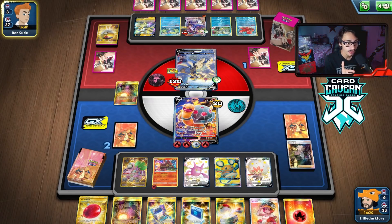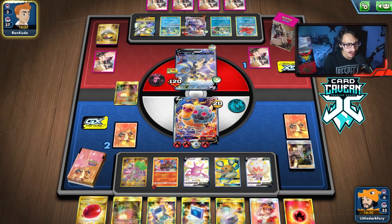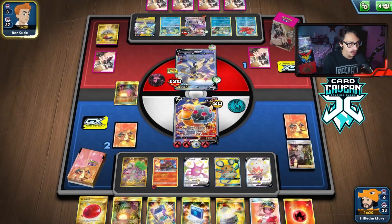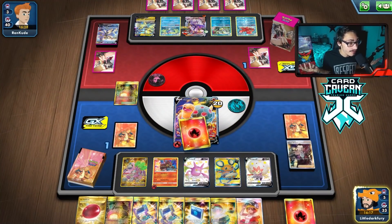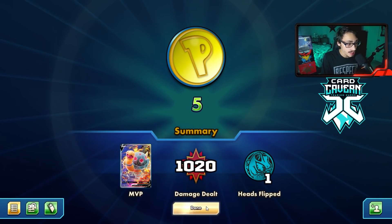Wait — do they not have another Switch in the deck? Do they have their last energy prized? They actually don't have it! We got them! Never mind about the Dedenne — they didn't have it anyway. We actually won! I was not expecting to win that game at all. That showed off the power of Steam Crush. Torkoal is great — don't mess with Torkoal.